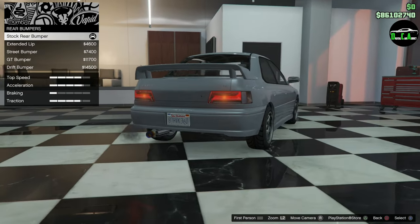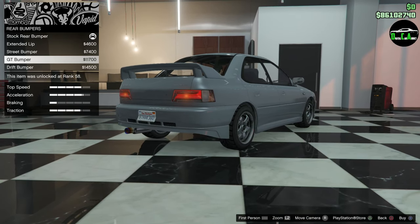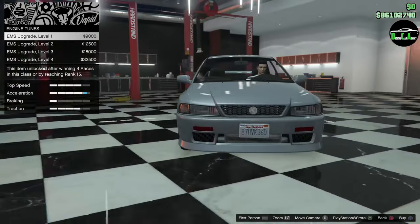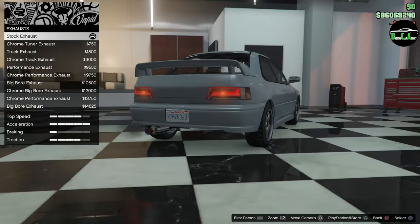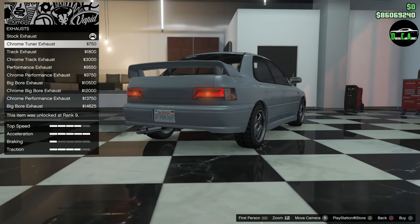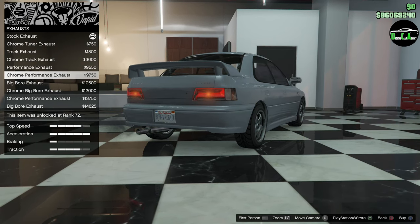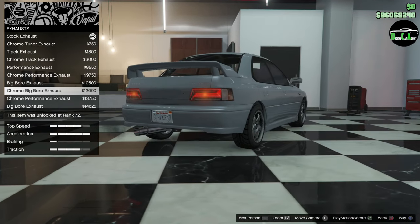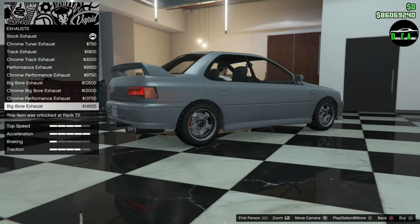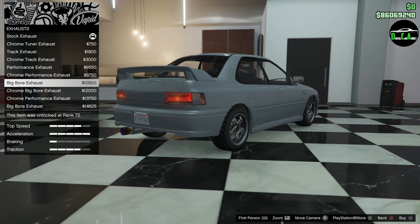Rear bumper — the real one doesn't have any rear bumper lips, but I'll show you all the different options anyway. Engine upgrade, definitely exhaust — you've got the stock titanium one and all these different versions. You can do a dual big bore carbon as well. We're going to go with the big bore titanium. Love that.